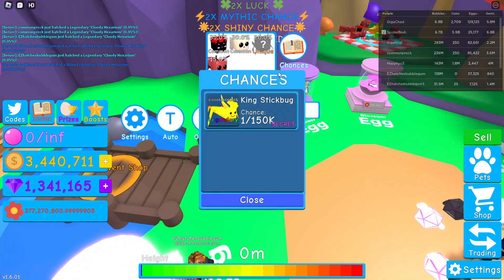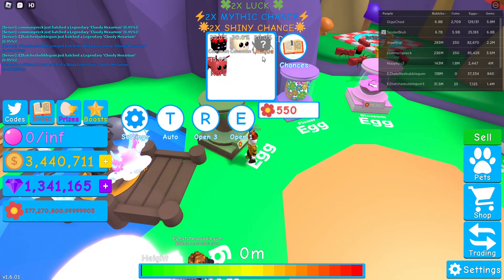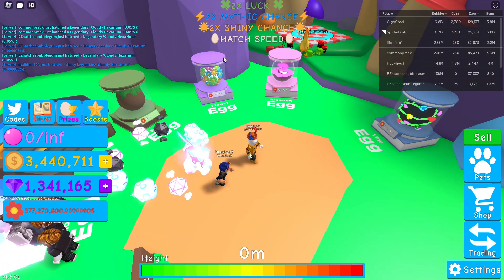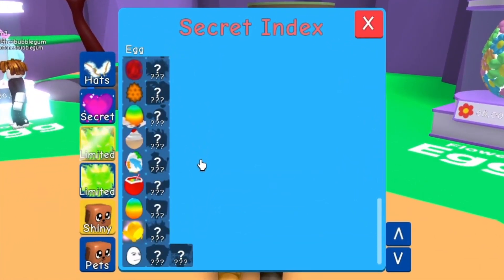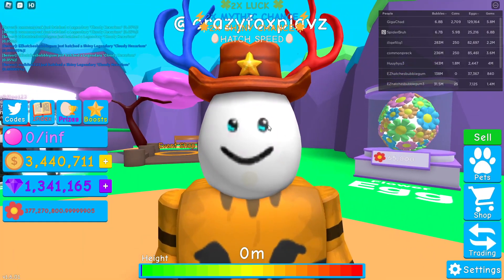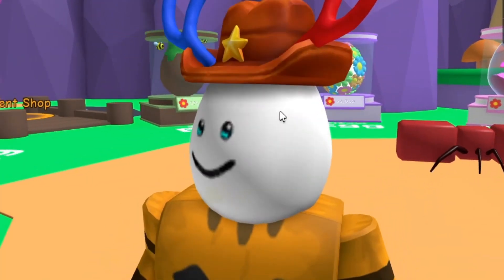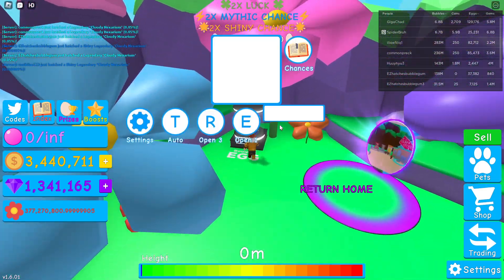It adds a secret in every egg, even if it didn't have one before. For example, King's Stick Bug - there was not a secret in that egg before. But look, there's a secret in every single egg, which is really cool because more secrets means more trading, more value. It's just cool.